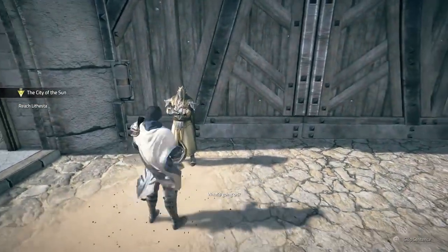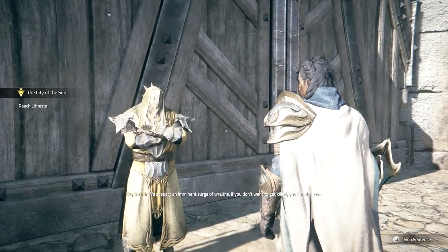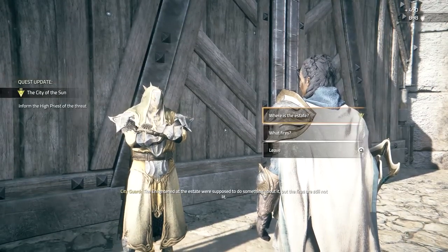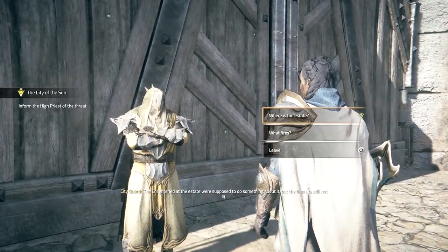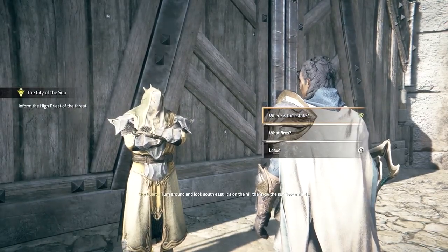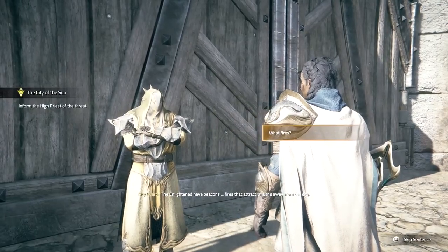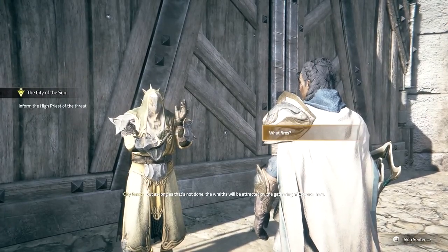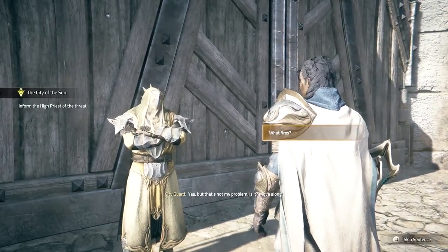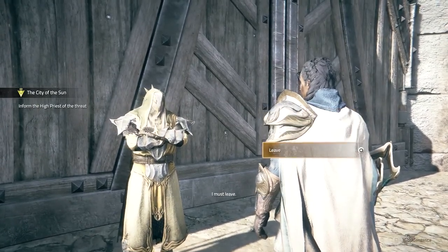Alright, here we go. What's going on? The gates to the city are closed — move along. Why? We suspect an imminent surge of wraiths. If you don't want to get killed, you should leave. The enlightened at the estate were supposed to do something about it, but the fires are still not lit. Where's the estate? Turn around and look southeast — it's on the hill there by the sunflower fields. The enlightened have beacons — fires that attract wraiths away from the city. As long as that's not done, the wraiths will be attracted by the gathering of essence.